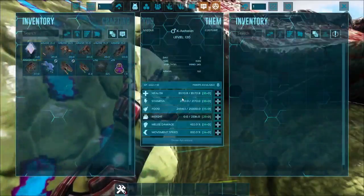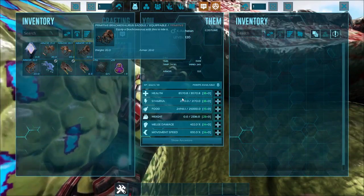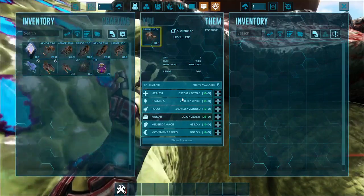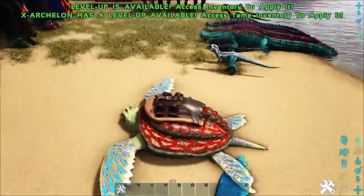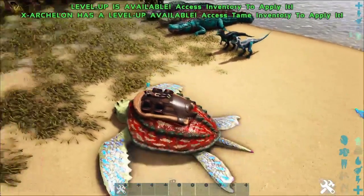Let's hop on the Archelon. This saddle is a five-seater — you have one driver and four passenger seats. The Archelon is very slow on land. Like, ferociously slow.